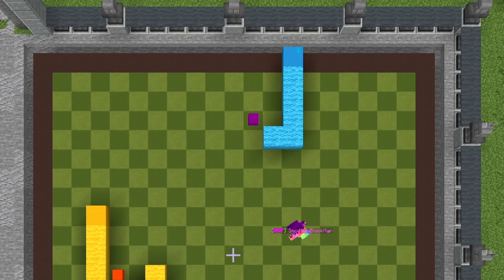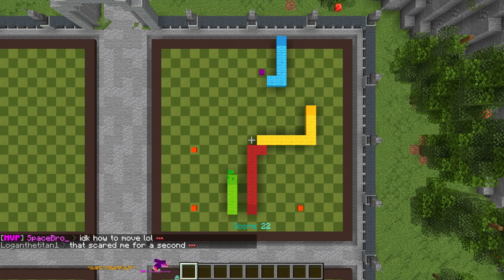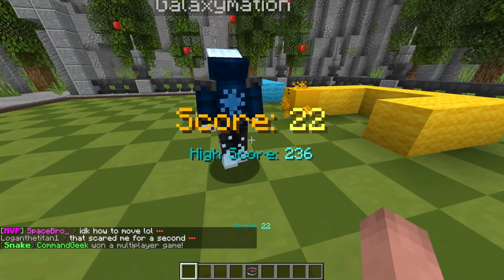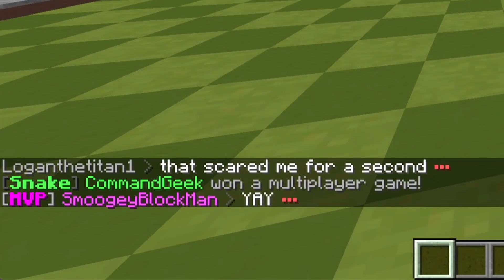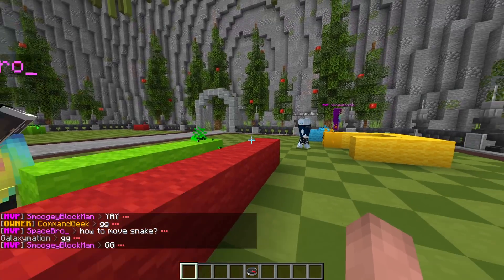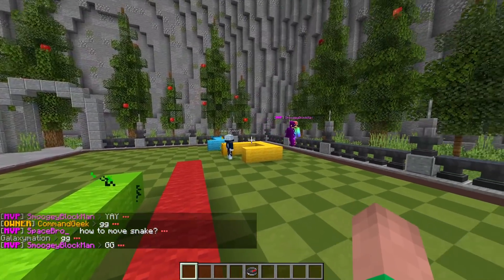Now the blue snake just died, so it's just me and the red snake left. I have to make sure that I don't die before he dies. He just died, and you can see that I now won this game. In chat it says 'Command Geek won a multiplayer game.' GG! It's really fun because you want to battle against your friends to see who wins.